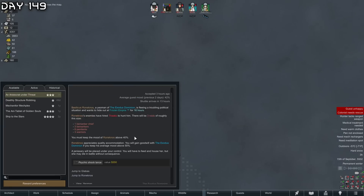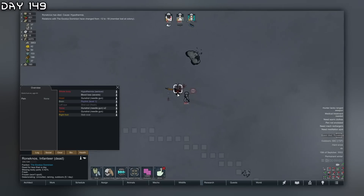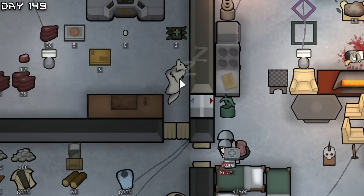We did lose a bunch of HP but everybody seems fine. Of course I had to accept this quest in order to face off a bunch of raiders. This guy is going to die - we're going to fail the quest. It is literally so cold outside. He died - do we still get the raids? Well it doesn't matter because we've done it.